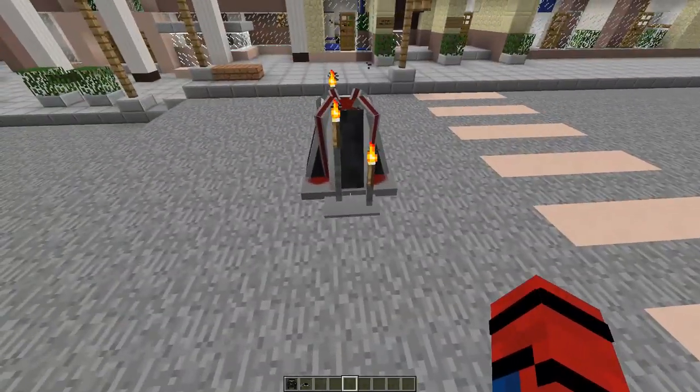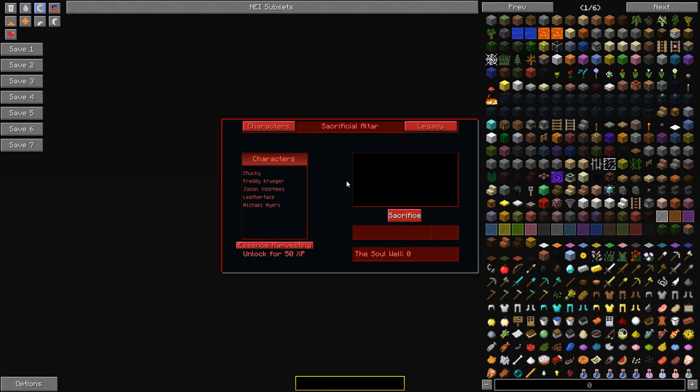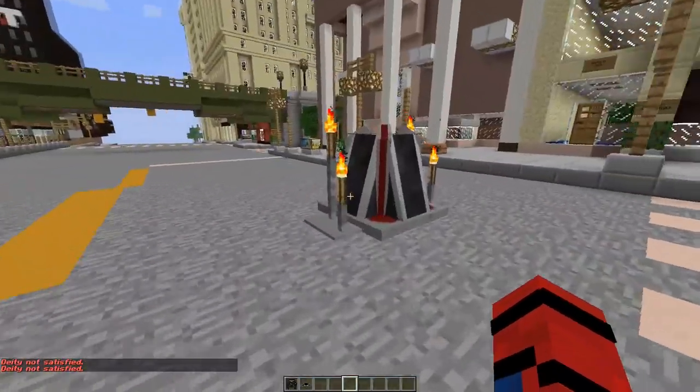Let's move on to the altar, which is where you get all the horror suits. The horror suits are a key element of the mod. Here you go to characters and can get all these awesome characters via the soul well. Every time you kill a passive mob in the mod — one with a soul — you get one soul, and you can eventually obtain a horror character. All horror characters are tier 6, so they are really good, especially for fighting players. There's also essence harvesting, which I think is how you actually get the souls. And you can sacrifice — you get all the souls you have and sacrifice them.